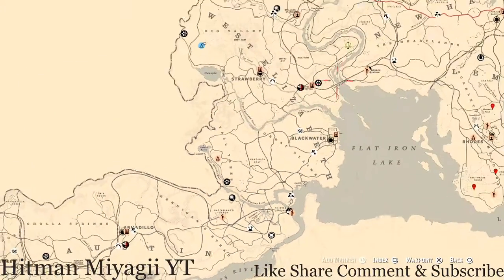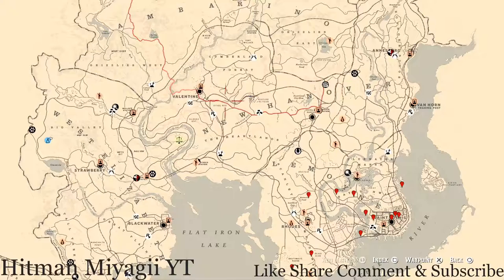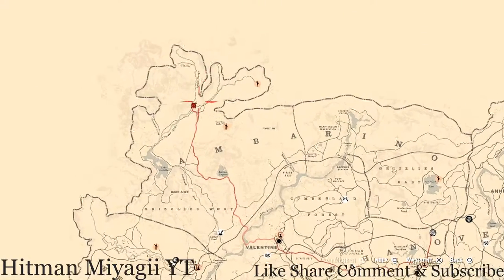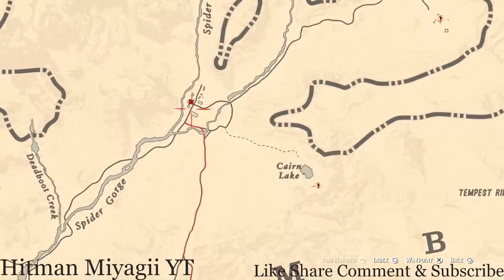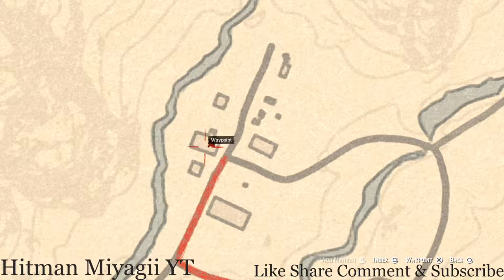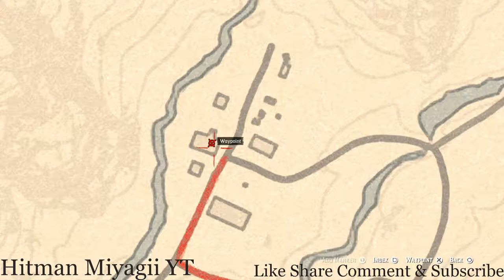The next thing is the Caribbean Rum antique alcohol bottle. You can see the red line is all the way up here in Coulter — fast travel to Coulter and it's right here inside this cabin. Go right inside and to your left there's a cabinet right next to the door; the bottle is right there on the cabinet.